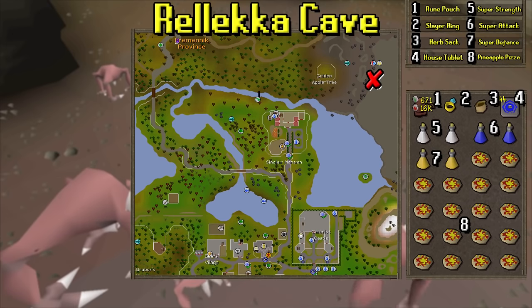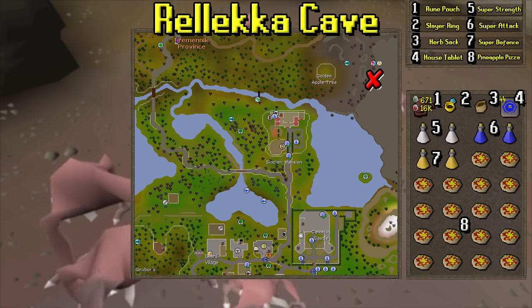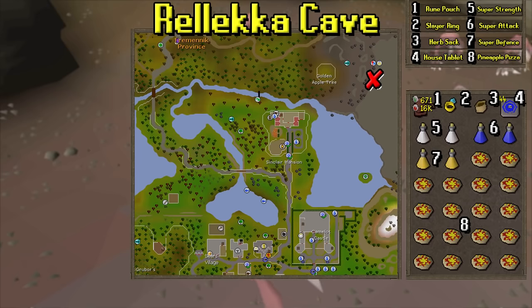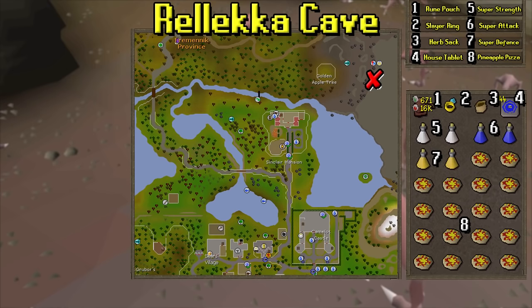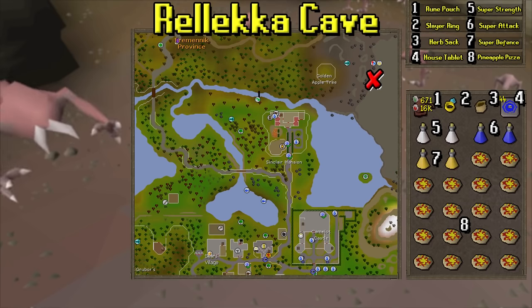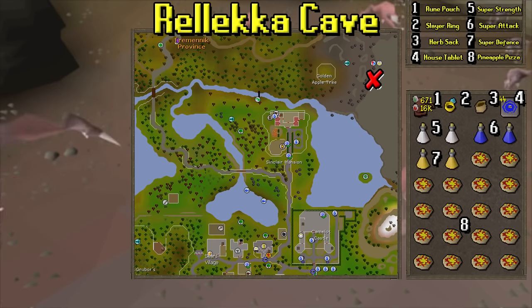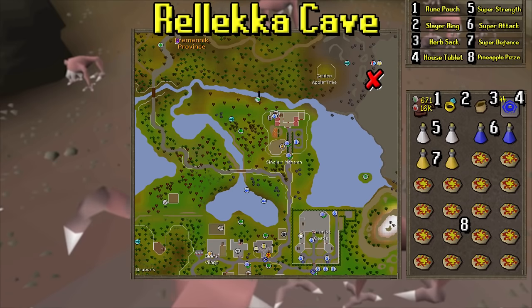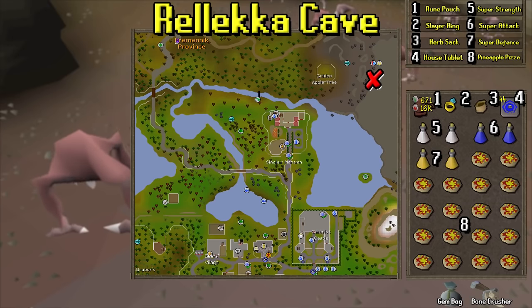For the inventory, we want to head to the Relic of Cave. I have all items listed: a rune pouch is nice for some high alches — you don't need it but can bring it. A slayer ring is how I'll be teleporting there. An herb sack is something I'd definitely recommend because there are a ton of herbs dropped here — most important in my opinion. I also bring house teleports to get out, super combat potions, and pineapple pizzas. Pineapple pizzas heal more than a shark, are cheaper, and you can eat them really quickly — 22 HP per pizza. You can also bring a bone crusher and gem bag if you'd like.